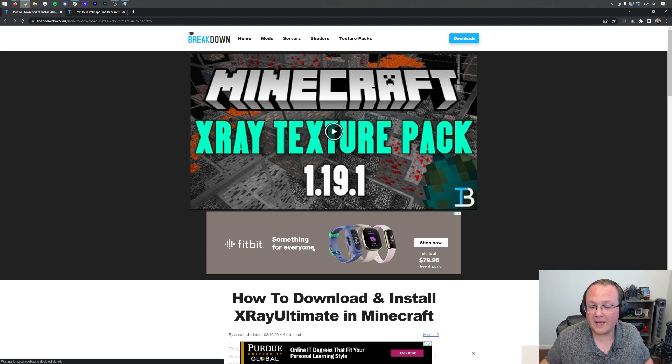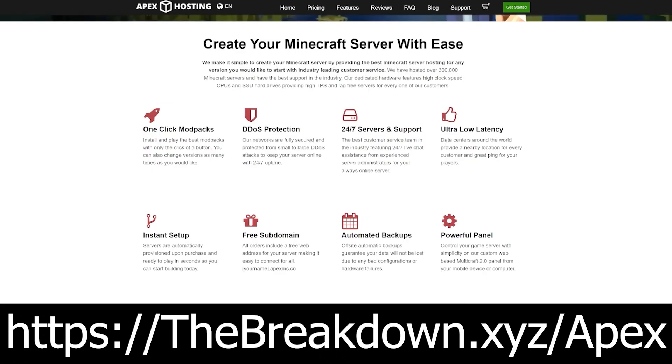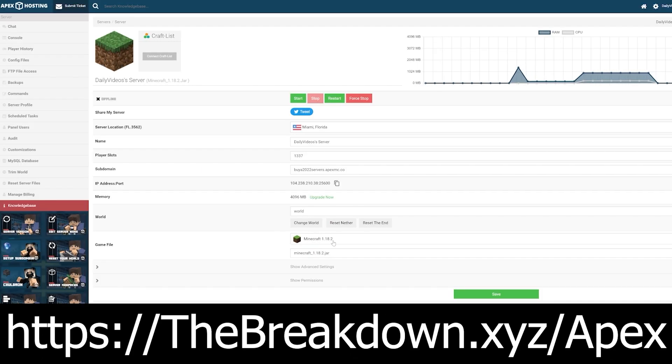If you do want to use it on a Minecraft server, you can do so with Apex Minecraft Hosting, because it is your Minecraft server — and Apex is the sponsor of this video. Go to the first link down below, thebreakdown.xyz/apex, to start your very own Minecraft server where you're the owner and you make all the rules. You can X-Ray, ban people, op yourself, play in creative — whatever you want. We host all of our Minecraft servers on Apex, and they have 24/7 support to help if you have any issues.